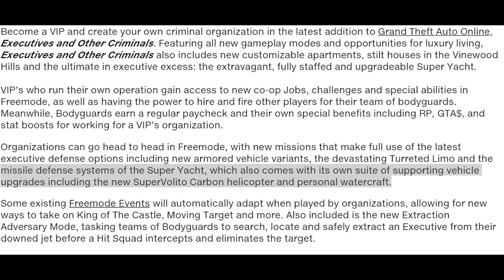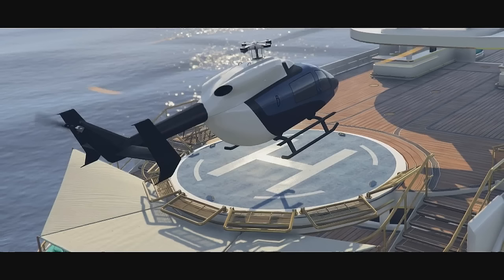After reading the Rockstar Newswire, something totally stood out to me. It mentions the missile defense system of the superyacht. The superyacht also comes with its own suite of supporting vehicle upgrades, including the new Super Volito Carbon helicopter and personal watercraft. This thing is going to come with two vehicles — the helicopter and the watercraft — and it says these are going to be upgrades.